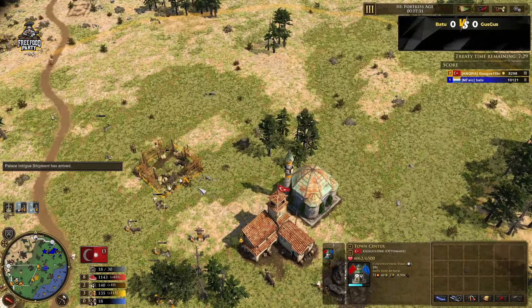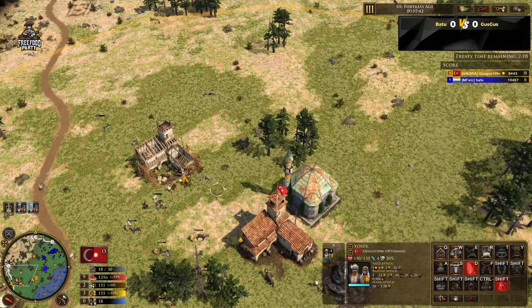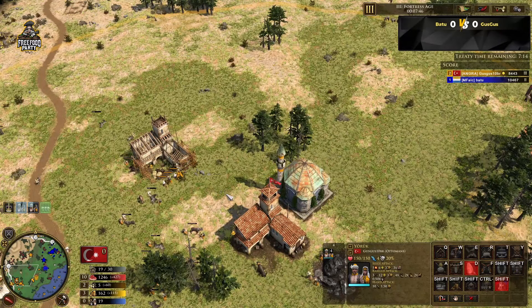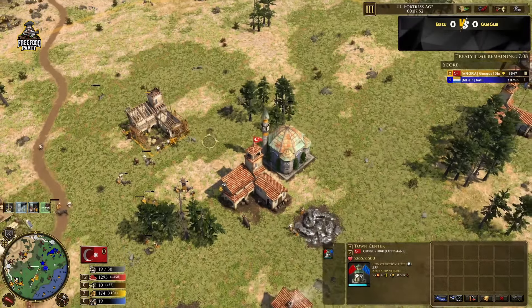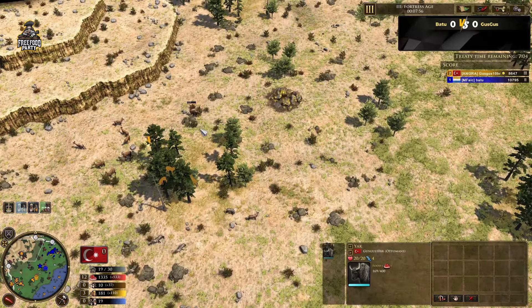The town center is up. These villagers actually build town centers much, much slower for the Ottomans — that was on a previous patch, a very long time ago. So you do have to use the explorer as much as you can to help speed up construction.